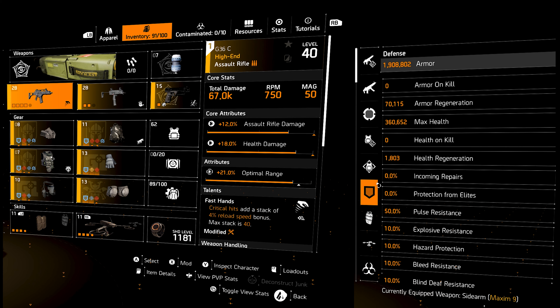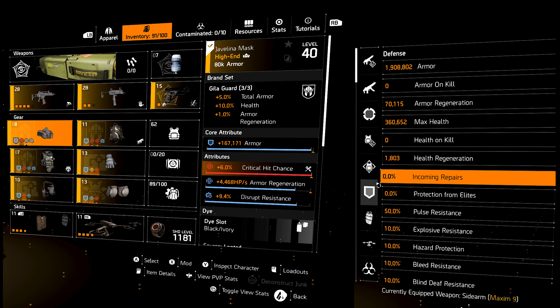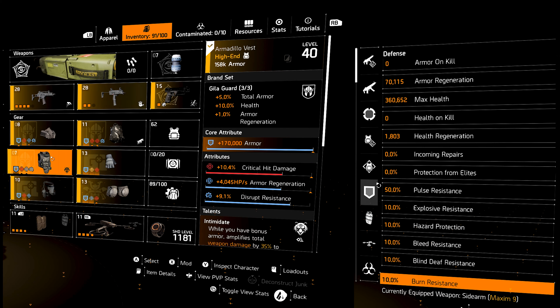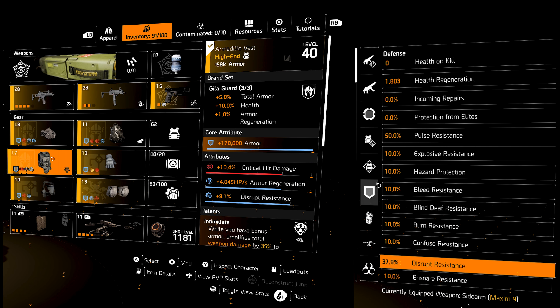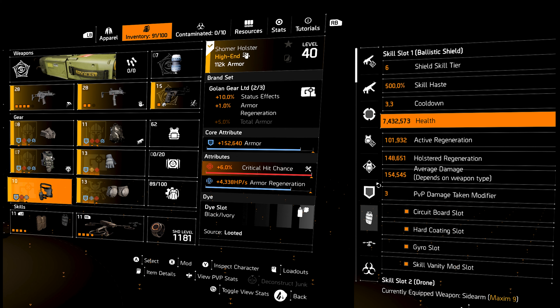To make this build, you need 3 Gila Guard pieces, 2 Golem gear pieces, Emperor's Guard knee pads, the Intimidate talent, and an Adrenaline Rush on the backpack talent. Any pistol of choice will do — personally, I am using the skill-based pistol. Deflector shield and deflector drone are also needed. The Gila Guard pieces will take the place of the mask, chest, and backpack.